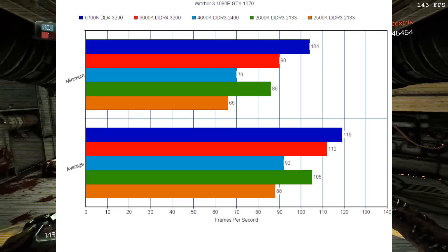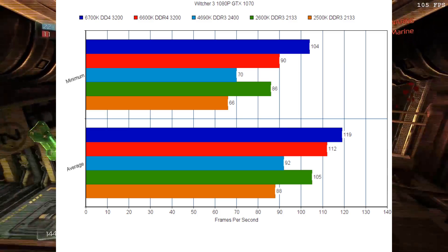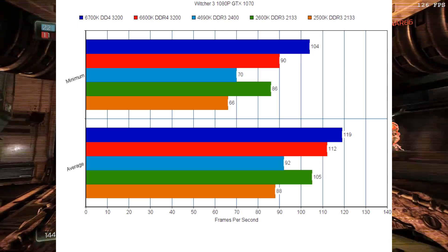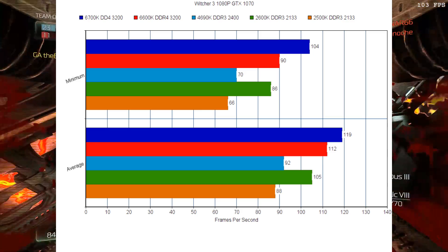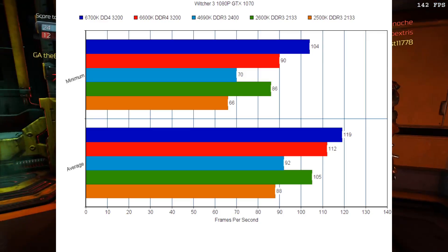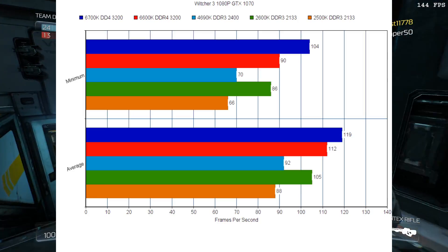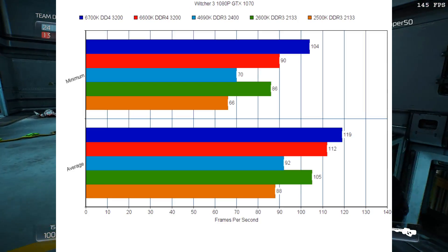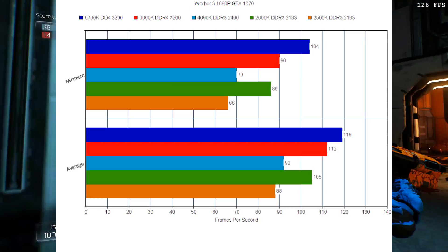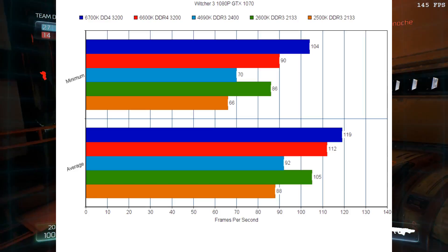The 4690K is significantly slower, probably due to the fact that the 6700K and 6600K are using DDR4 memory at 3200MHz. Looking at the 2600K, you see it jumps far ahead of the 4690K at 4.4 GHz, up to 105 frames per second. And of course, the older 2500K is lagging behind the rest. Clearly Witcher 3 seriously benefits from hyper-threading on the Core i7s, as the 2600K is nearly as fast as the brand new 6600K.